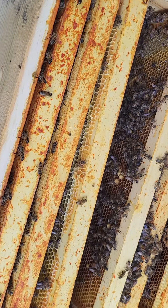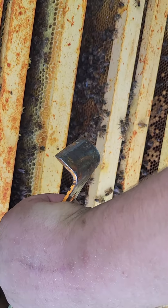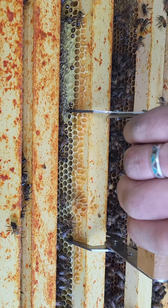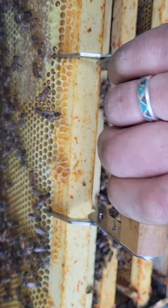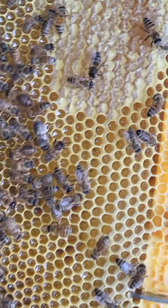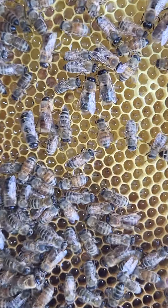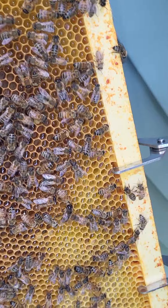I guess I should have tucked my shirt in at least. You could still do that. This looks like honey actually. I see some capped honey, I see nectar. Full of nectar. Good food. This is all nectar on this side, a little bit of capped honey. Lots of nectar. Looks good.